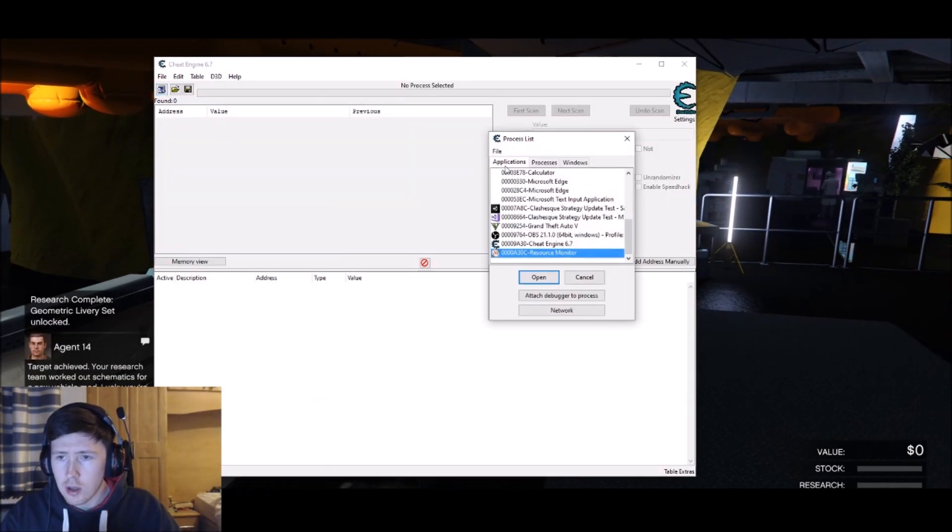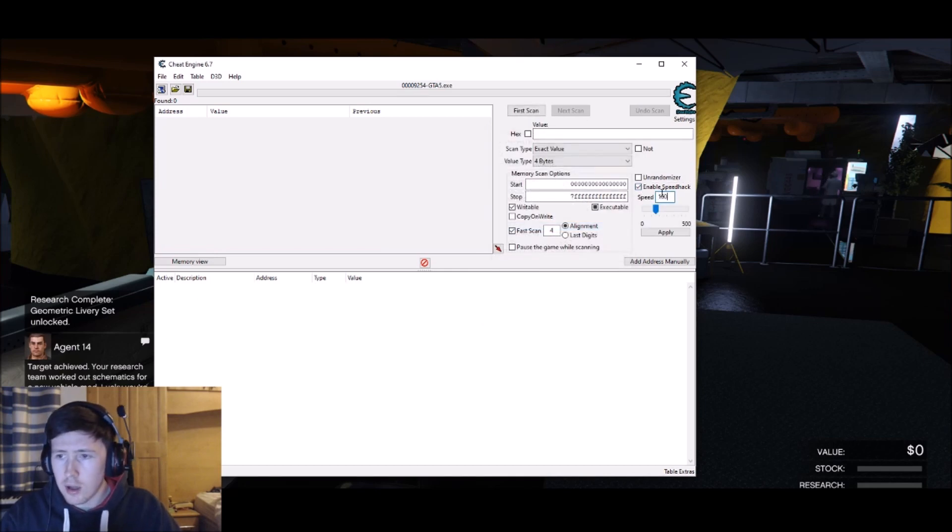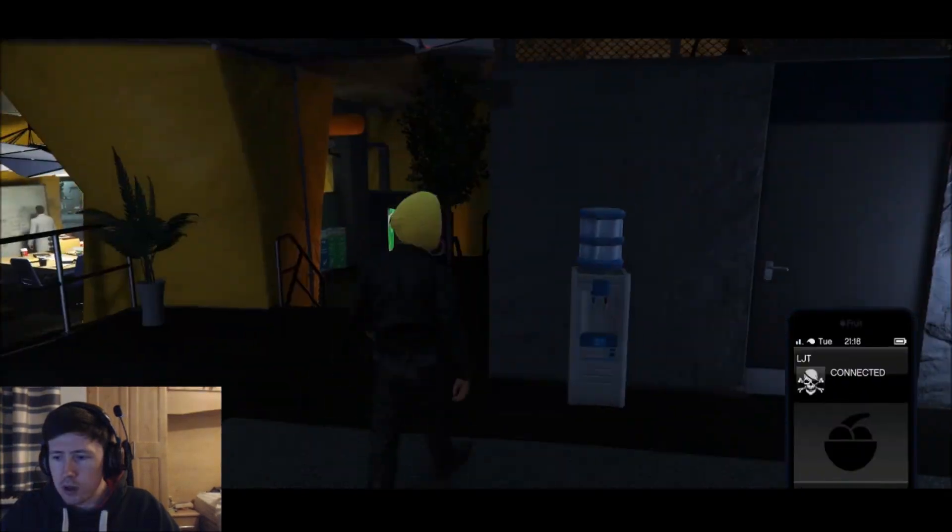I've got Cheat Engine here. I'm going to target Grand Theft Auto V, and then we're just going to stick the speed hack on — set it to 100 times. We're just going to wander around the room at 100 times speed.